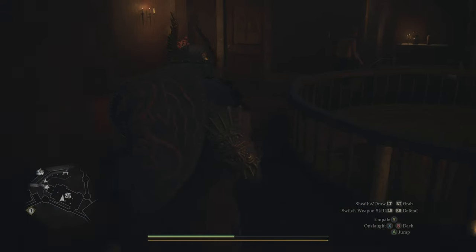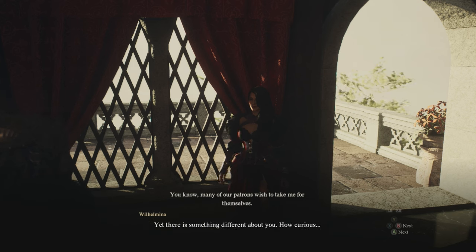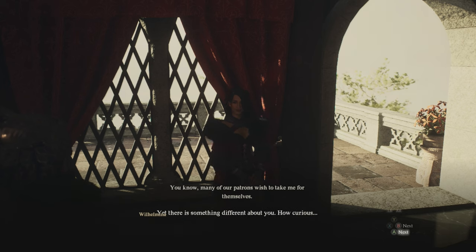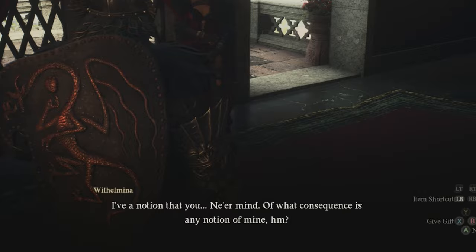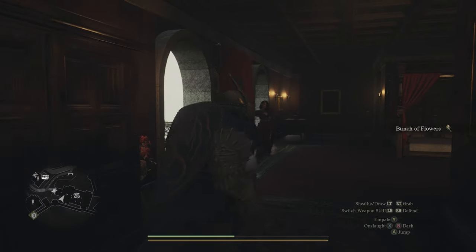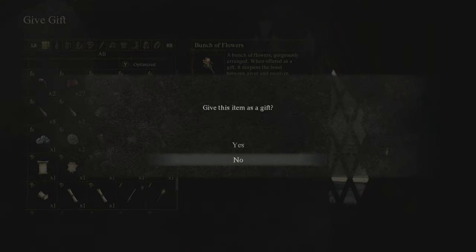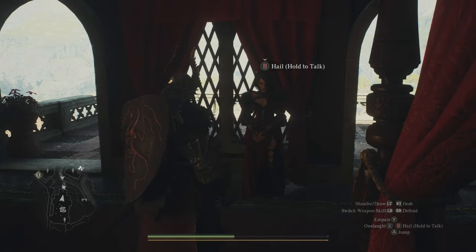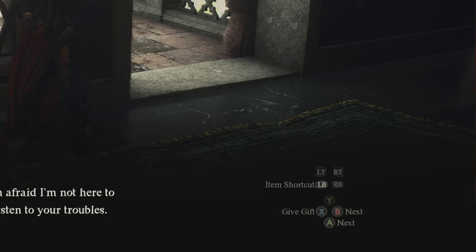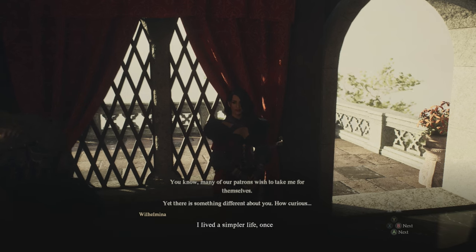Once you find her in the back room, speak with her. Your goal is to get her to tell you that you aren't like any of her other patrons. If she just gives you standard dialogue, gift her flowers — there's a chest right beside her in the room with flowers you can grab and give to her. Keep gifting her flowers; you'll see an option in the bottom right of your screen to gift items. Essentially, keep gifting until you can no longer give her a gift, and at that point you'll get the dialogue where she tells you that you're better than everybody else.